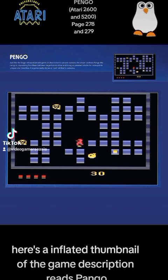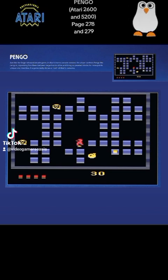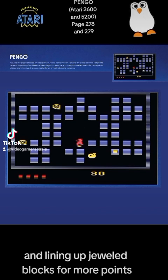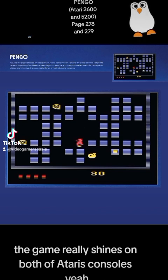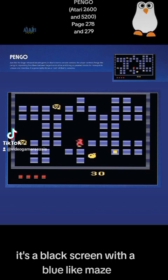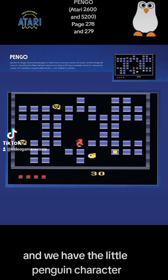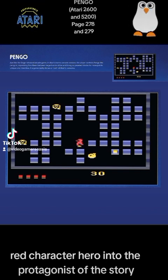The description reads: just like the Sega-released arcade game, in Atari's home console version, the player controls Pango the penguin, squashing snow bees between large blocks of ice and lining up jeweled blocks for more points. Unique and inventive, the game really shines on both of Atari's consoles. Here we have a thumbnail screen of the game — it's a black screen with a blue-like icy maze, four lives on the bottom corner of the screen, a score of 30 in yellow. We have the little penguin character — he's a red character, a hero, and the protagonist of the story.